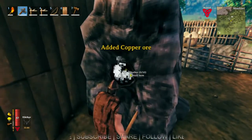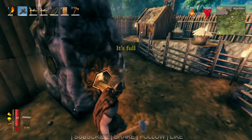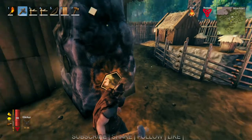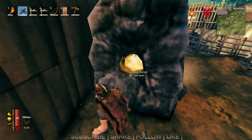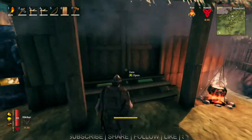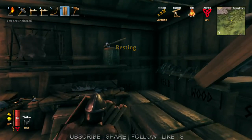So we're going to go ahead and fill this up. I went over and got myself some tin and some copper, which is now in there. I'm going to go ahead and smelt this stuff up. Let's take my axe off and make a little shelf here.